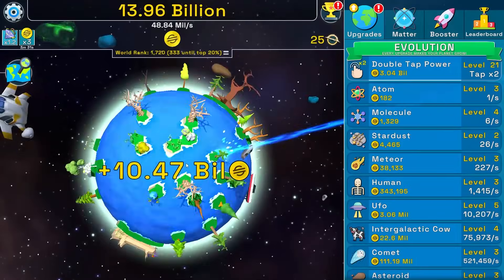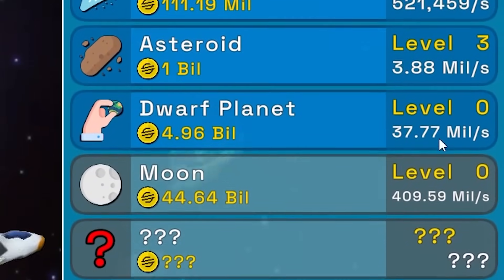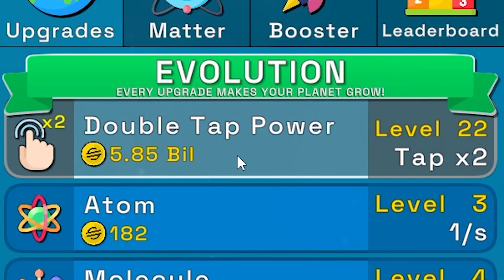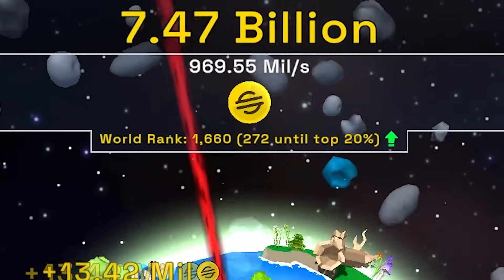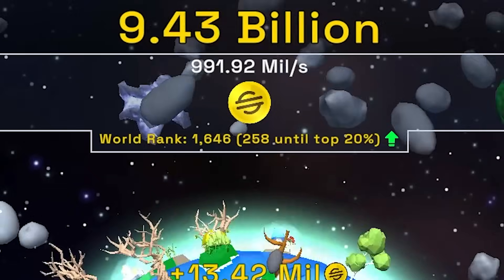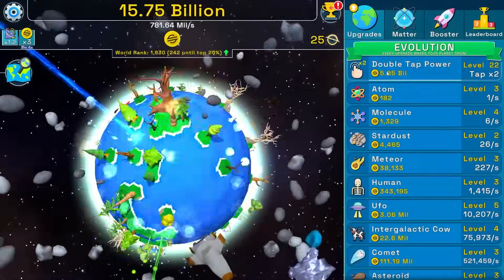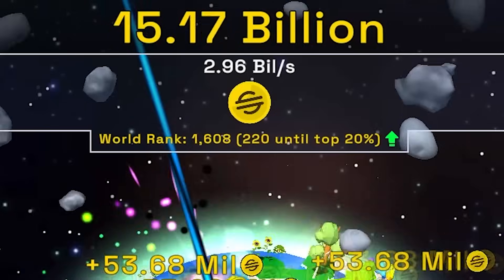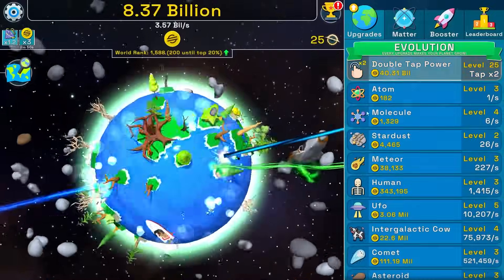We have a parachute for 10.4 billion — clicking that. I can buy a dwarf planet giving 37.7 million scam coins. Getting it twice, then double tap power — we should be getting almost a billion coins per second. We're ranked 1,600 in the world. Buying double tap power twice brings us to 2.3 billion per second.